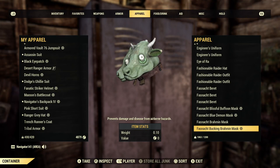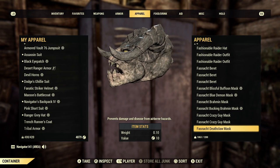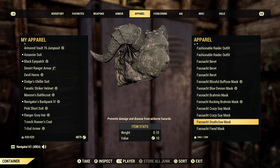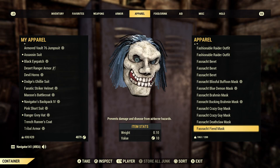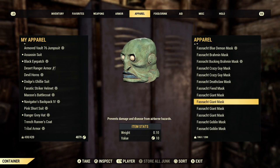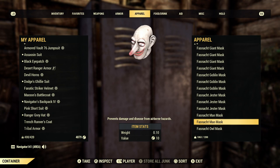Let's check out my masks. I do have the Brahmin mask — I love this, so sweet. I have two Crazy Guy masks. I actually got those at the last Fasnacht. This Deathclaw mask I found in a vendor for 500 caps, if you'll believe that. The Giant mask — I've heard this is actually becoming more rare. The Man mask is kind of rare right now — you don't see a lot of people wearing it, and I've seen it for some pretty high prices.